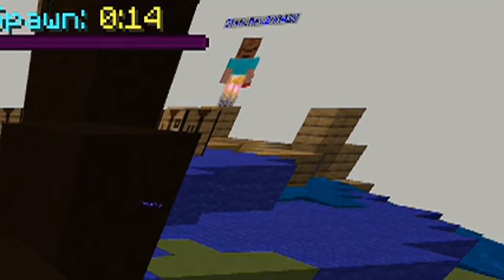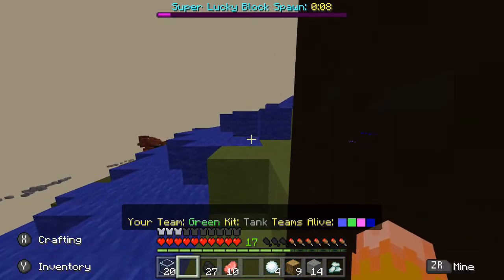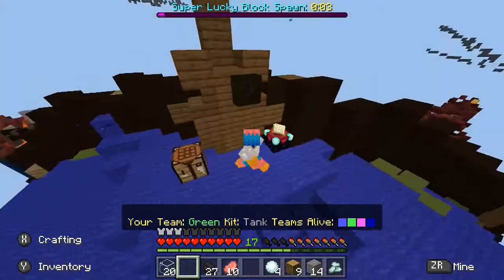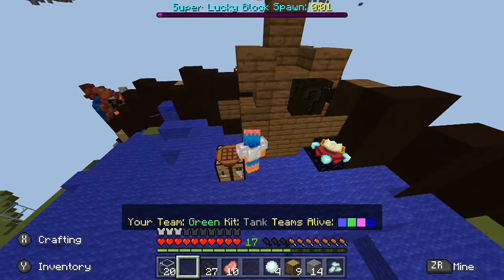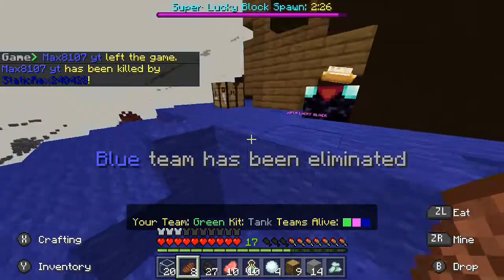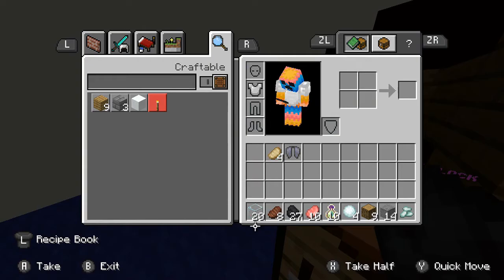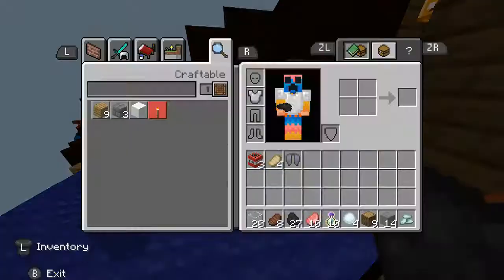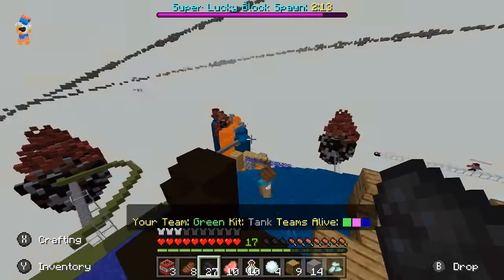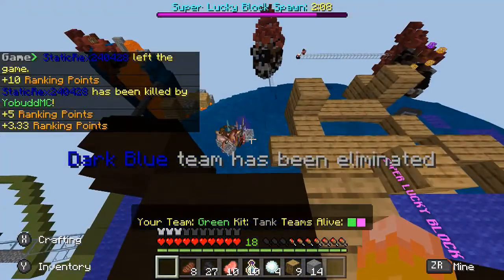Using my third person camera to my advantage — I see him right there. He's going away. Right as the super lucky blocks are gonna spawn. Let's stay in third person. Five, four, three, two, one. He's coming back. There it is! I think someone just died. We don't have any weapons — we do have these TNT. Let's get the TNT in my inventory and get over to that other lucky block. There he is — TNT! Nice, I just killed him with my TNT.